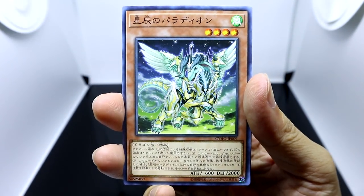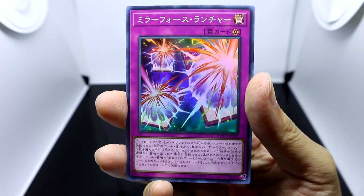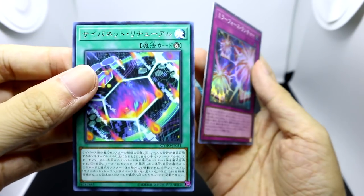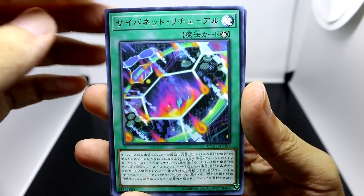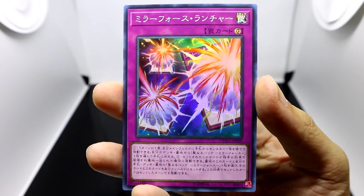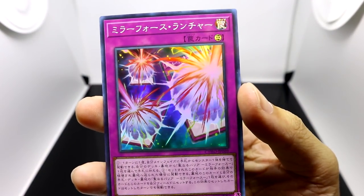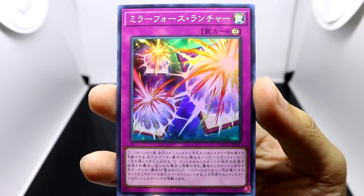But in terms of new archetypes, we've got the new ritual support stuff. Our rare first is Cybernet Ritual — really nice, now we can summon our Cyber's Magician — but our super rare is that Mirror Force Launcher. I have no idea why Konami felt it was necessary to give Mirror Force more support.